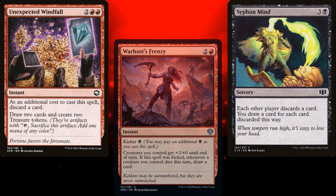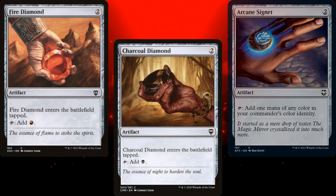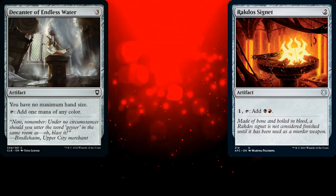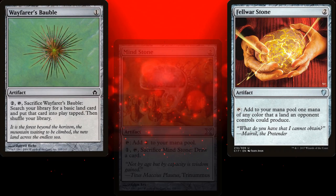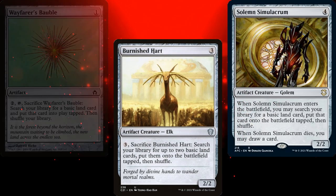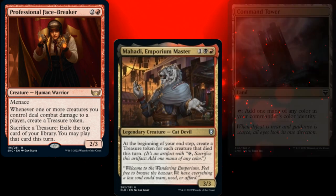In order to cast all of our spells, we've got Soul Ring, Arcane Signet, Fire Diamond, Charcoal Diamond, Rakdos Signet, Decanter of Endless Water, Mind Stone, and Felwar Stone as mana rocks. Wayfarer's Bauble, Burnished Heart, and Solemn Simulacrum all fetch us additional lands, while Professional Facebreaker and Mahadi Emporium Master both help us generate treasures.